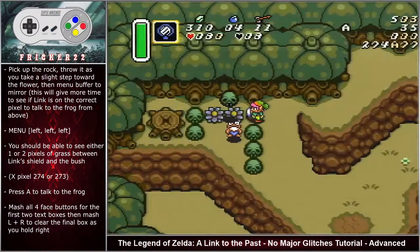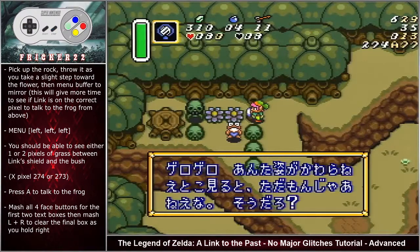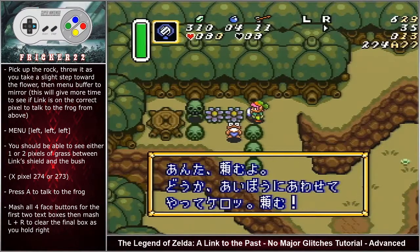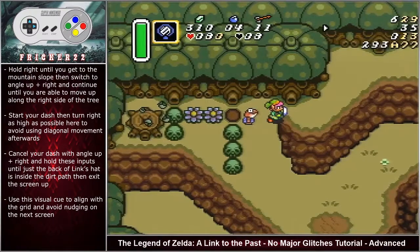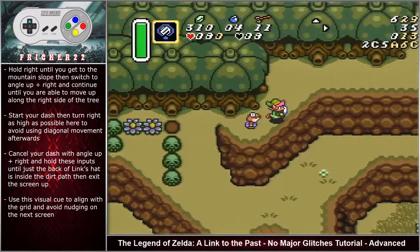Menu-buffer to the mirror — this gives you more time to see if Link is on the right pixel to talk to the frog from above. Instead of picking up the flower, you should see either one or two pixels of grass between Link's shield and the bush in front. Press A to talk to the frog. Talking from the top rock saves approximately 15 frames. Mash all four face buttons for the first two text boxes, then mash L and R to clear the final box.